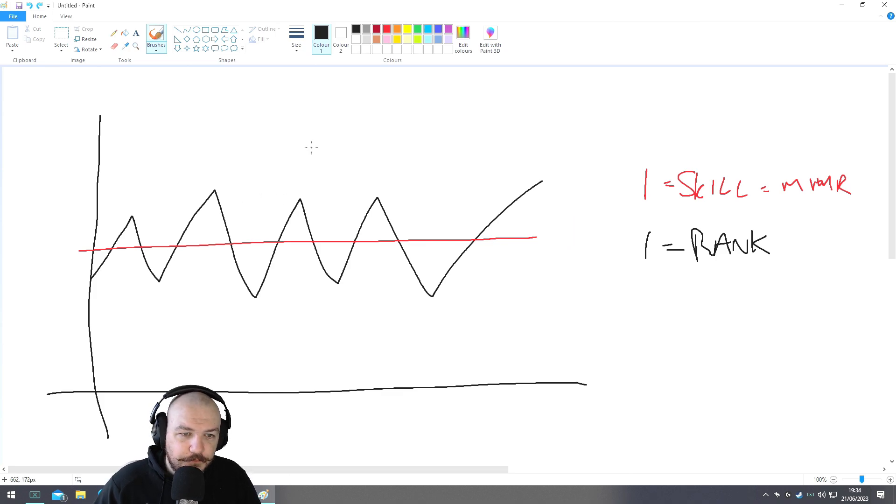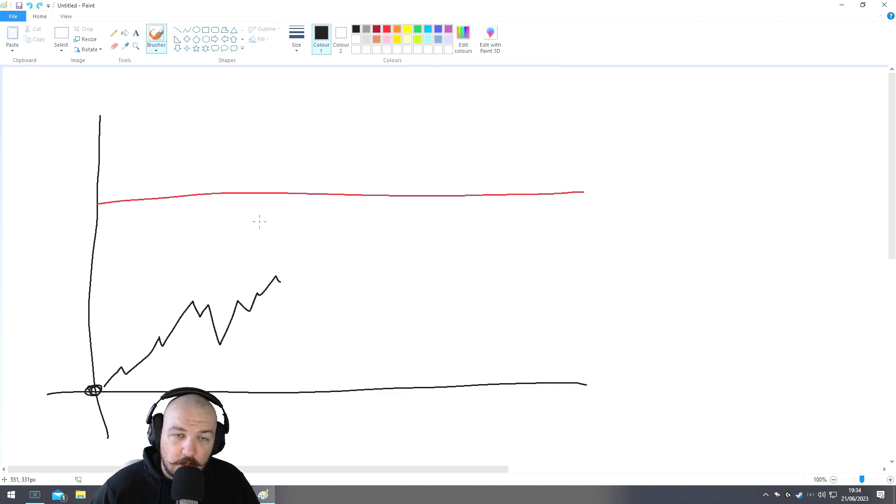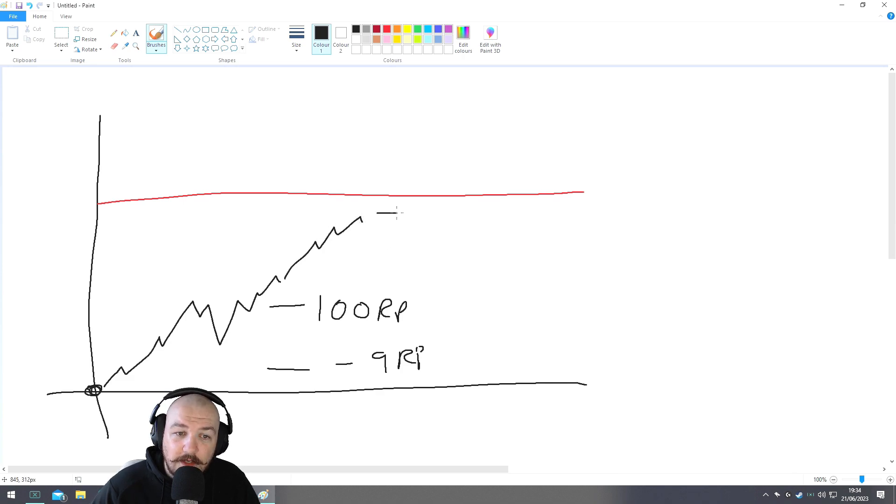What happens at the start of the season? Your skill level remains the same, but we all start at Copper 5. So the game tries to get you back up to your correct rank as quickly as possible — which is why at the start of the season you earn around 100 RP if you win and lose only minus 9 if you lose, which is nothing. The closer you get to your true rank line, the less you earn on a win and the more you lose on a loss — maybe losing 25 and only gaining 65. That's a sign you're getting closer to the rank that aligns with the skill level the game thinks you are.